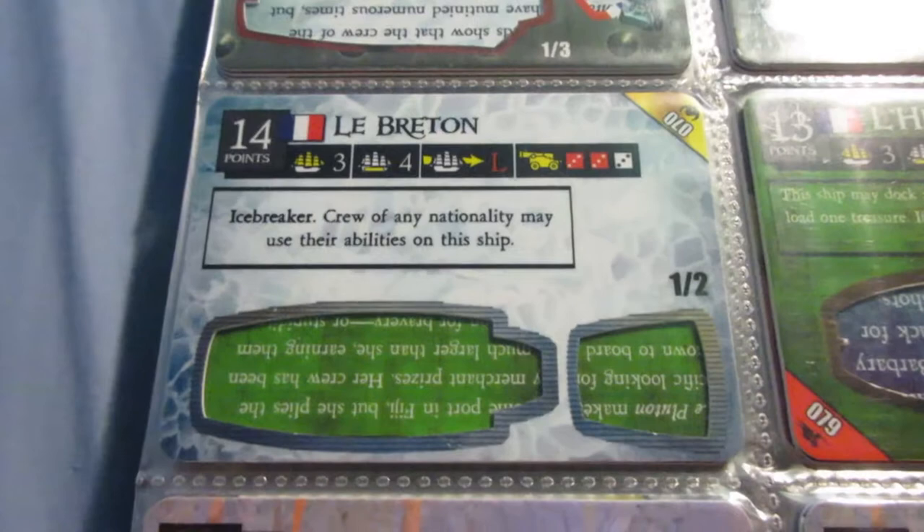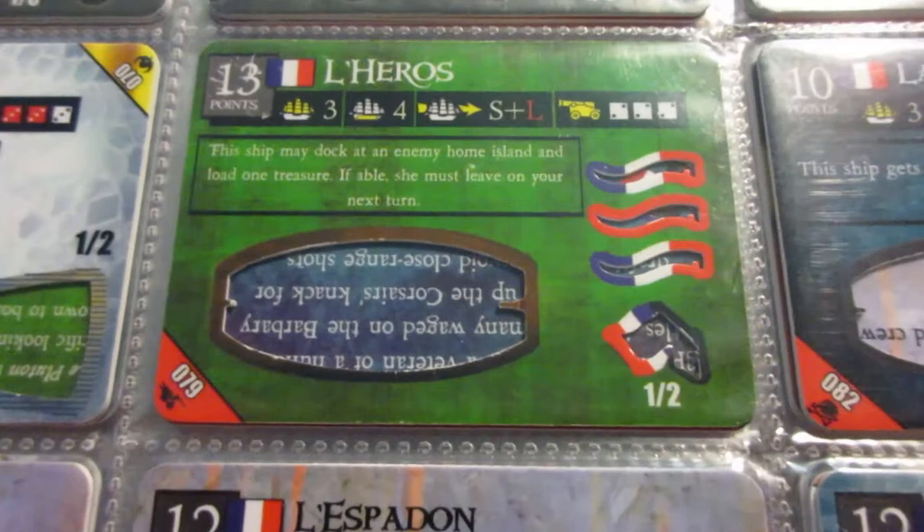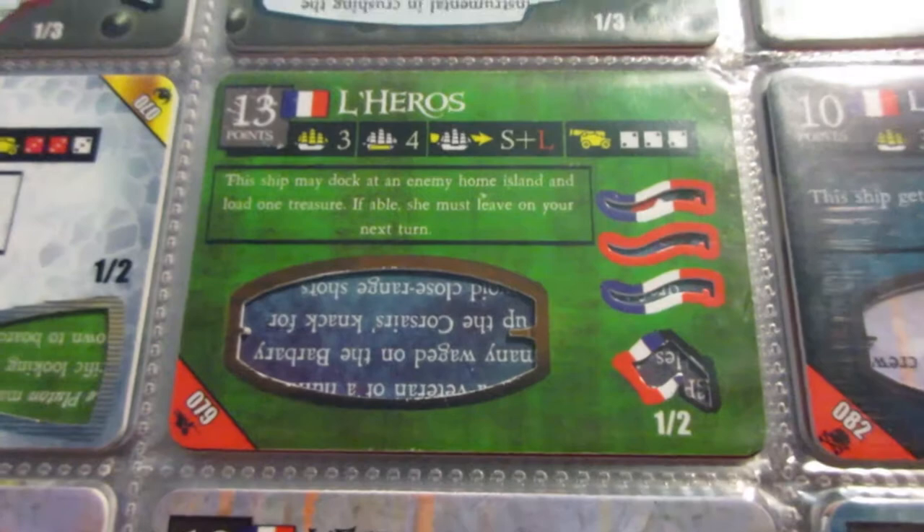This one's a pretty good one, though - decent cargo and guns. This is one of my favorite French ships. It has good speed, great ability, very good cannons, and a solid amount of cargo. This is what I call a stacked ship - all the stats are good and the ability is good.